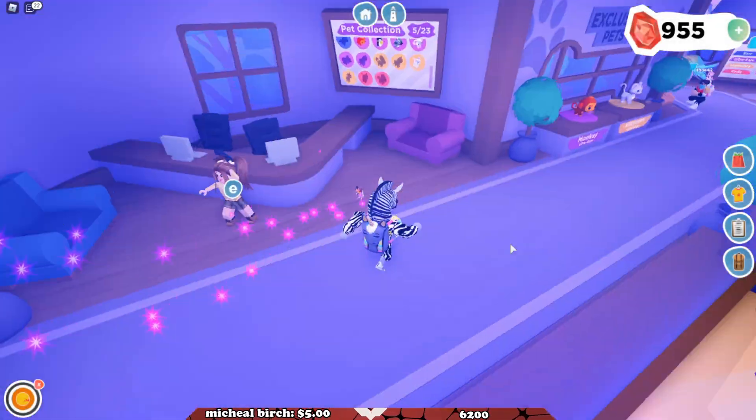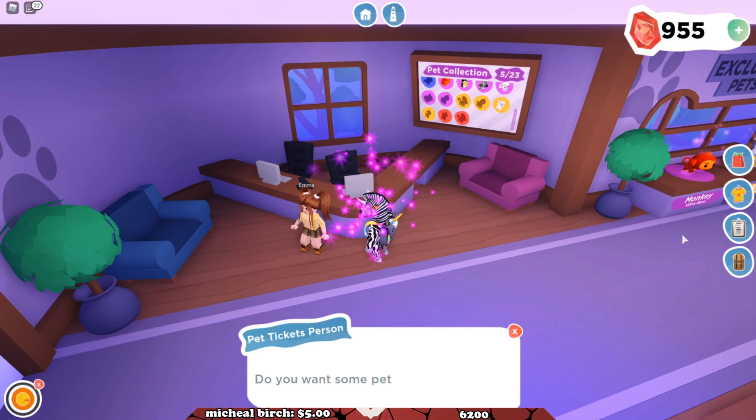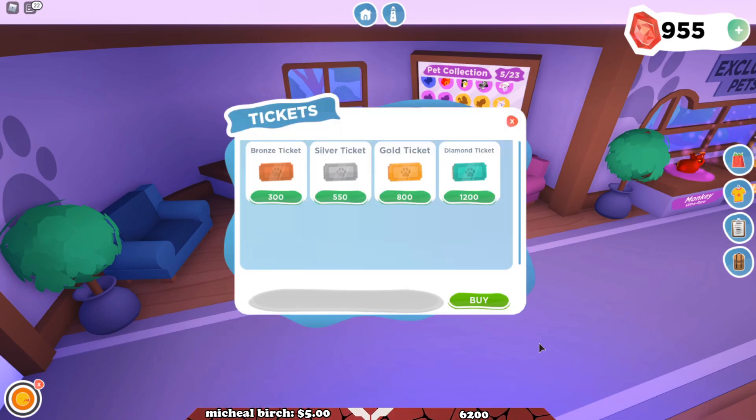All right, you walk inside — easy peasy, lemon squeezy. You talk to Emma. Do you want some pet tickets? You press shop, and whatever currency you have, you can buy some tickets. You can buy a bronze ticket, a silver ticket, a gold ticket, or a diamond ticket.